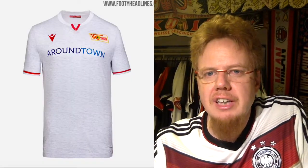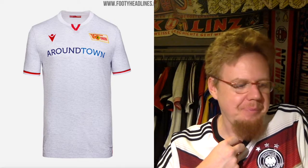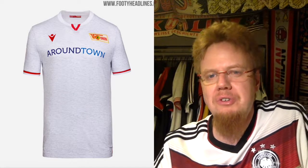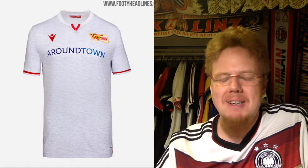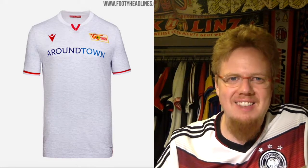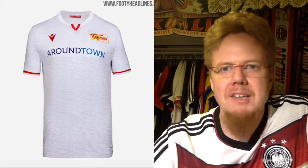The away jersey is a little bit more interesting with gray specs around. I actually like the white color with a little red inset, and the red around the sleeve cuffs is also interesting. I wish the sponsor was just red or black, but it's still nice. I still want to give it only 6 stars — for seven, it's just a little bit missing. If the pattern did something more Berlin-like and not just a dot pattern, I think I would like it more.